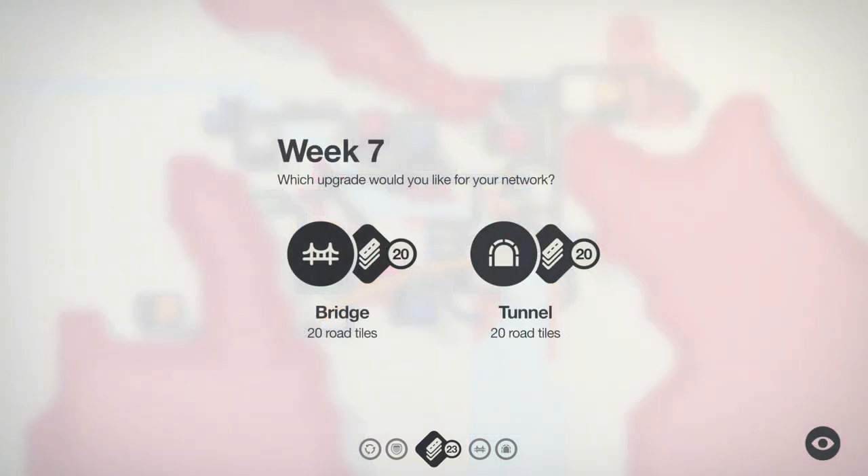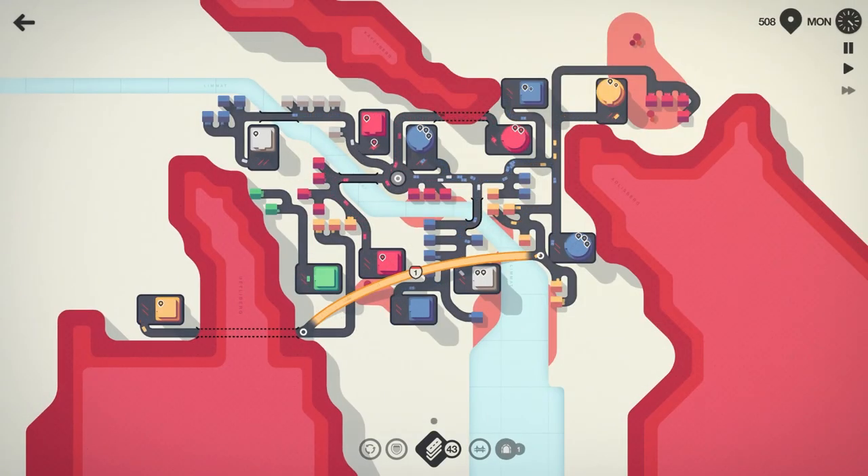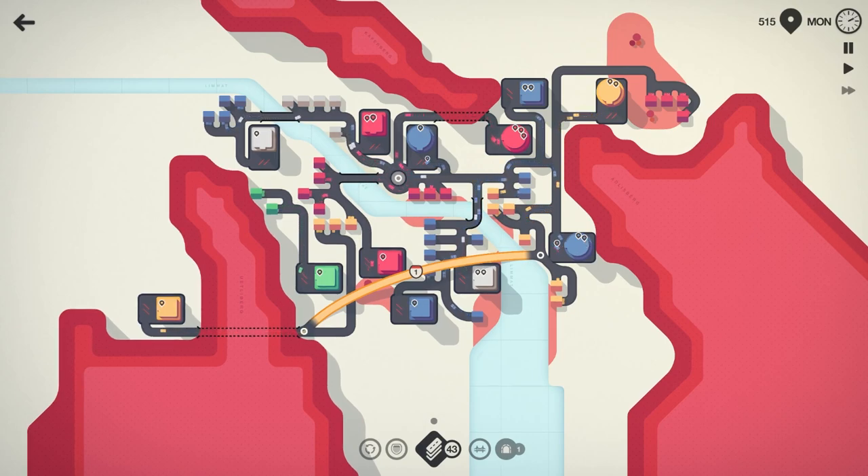It's the end of the week. We'll take the tunnel for now — I think that might be more useful. 43 road tiles, 515 people moved, cruising right along here in Mini Motorways. Hopefully you guys are enjoying this.